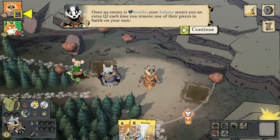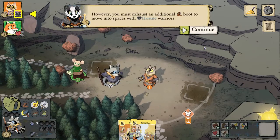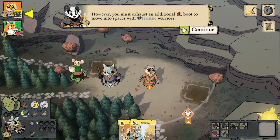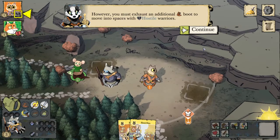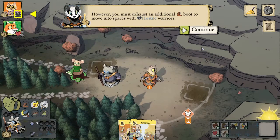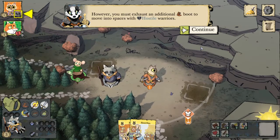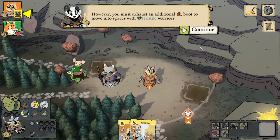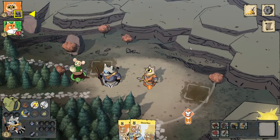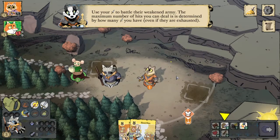Once an enemy is hostile, we have infamy, which scores us an extra point each time we remove one of their pieces in battle. We get a point for removing a hostile warrior, and two points for removing a building or token since they already reward us with one. The downside is that we have to exhaust an additional boot to move into clearings that have hostile warriors. We do get one slip per turn at the start which doesn't cost boots, so we can use that to get around the disadvantages of going hostile. If we want to make more than one move, we'll want to make sure we have multiple boots.